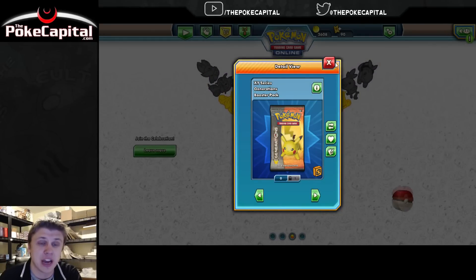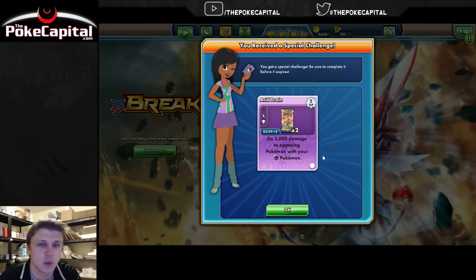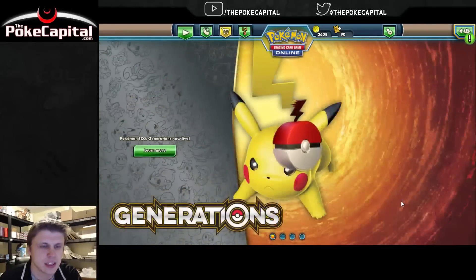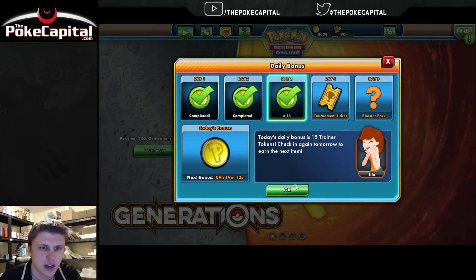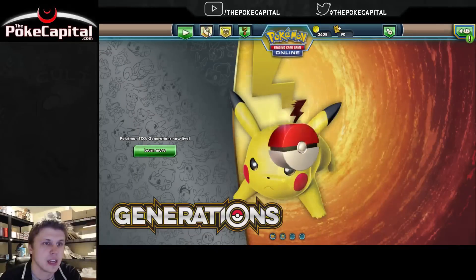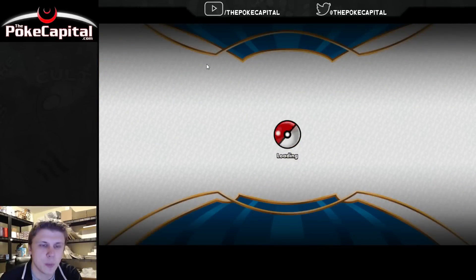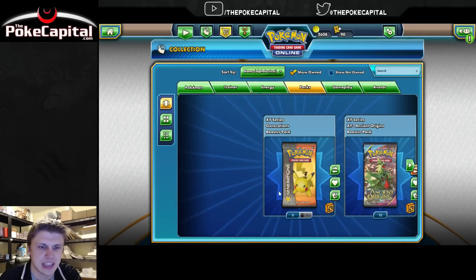Just to make this video a little bit more meaty, if you will, let's go to our collection then, and we'll open the Generations pack. And we've got a new special challenge there as well. Click this quick and get our extra rewards for that too. Get our 15 Trainer Tokens. And then let's go to our collection, open up that pack of Generations, and see if we find anything halfway decent in there.